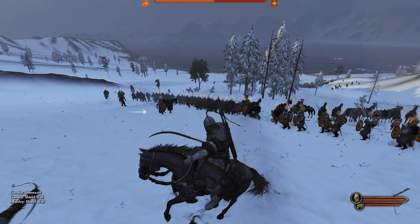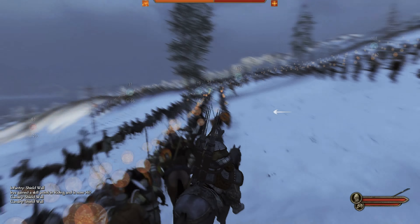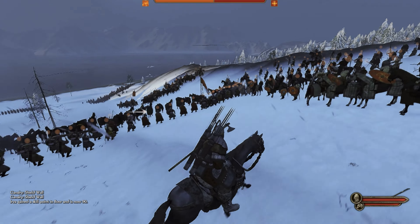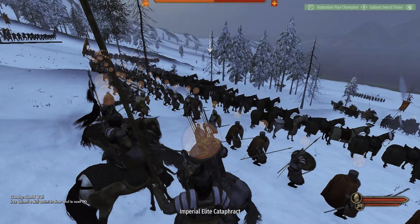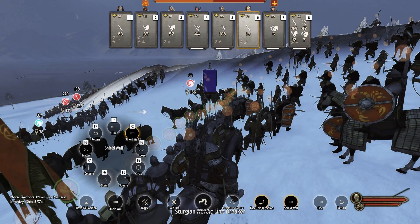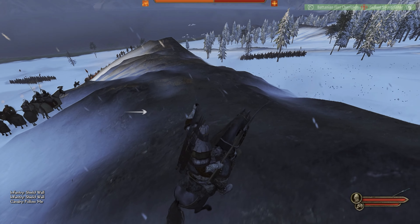So we're actually going to dismount them, and that leaves their horses there in a big line. Then we'll move the third cavalry — which are now infantry, men on foot — directly behind those horses. The benefit is that this huge Volandian cavalry charge, which is inevitable any time you're facing Volandia, will now run into those horses if it tries to charge our center, and that will slow them down even before it gets to our infantry. And behind that, we have our archers pounding everything as well.